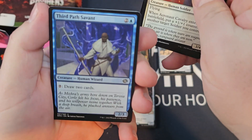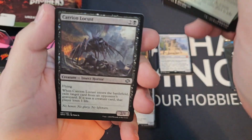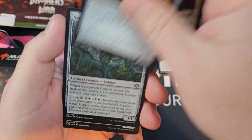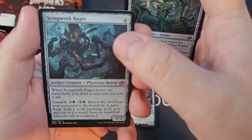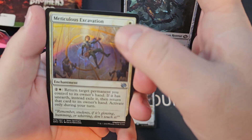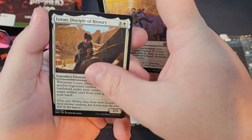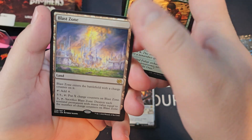Aeronaut Cavalry, Third Path of Salon, Westville Harvest, Lauren's Escape, Mind Worker, Scrapwork Rager, Reticulous Excavation, Lauren, Disable of History — we're gonna get a Blasm.